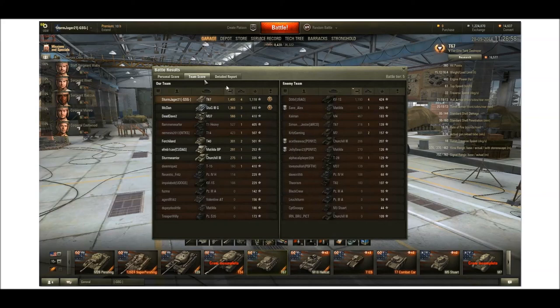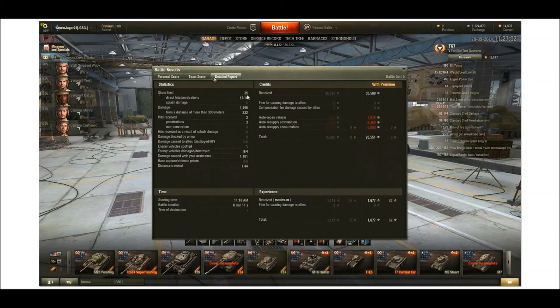Not a bad game all around. Fair few people on zero results, which is a bit sad, but that happens. Next screen is details. Shots fired 35, 17 hits, of which 16 penetrated. Damage was 1,495. From a distance of more than 300m was 332. Hits received 3, all penetrated — we've got no armor, it's a paper tank. Vehicles spotted: we've spotted one ourselves. Vehicles damaged and destroyed: we damaged 9, of which 4 were destroyed. Damage caused by fire systems, 1,181. And we travelled a distance of 1.44km.